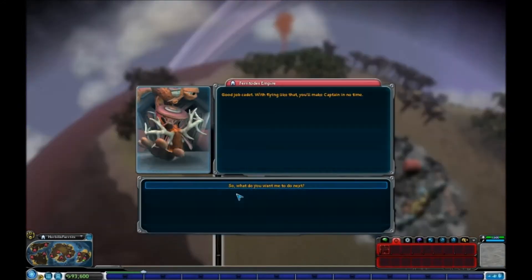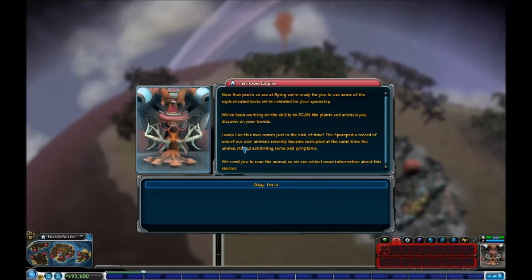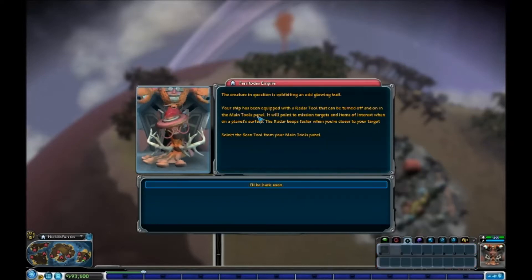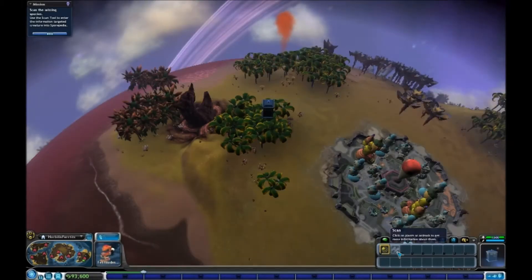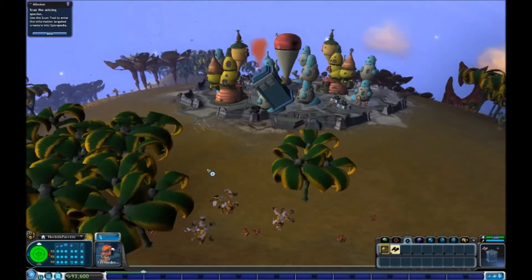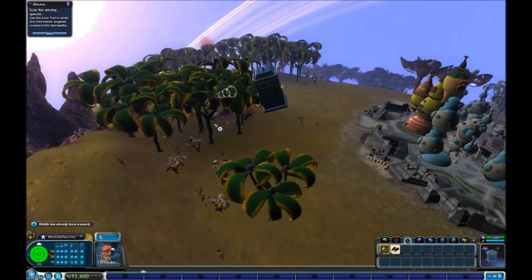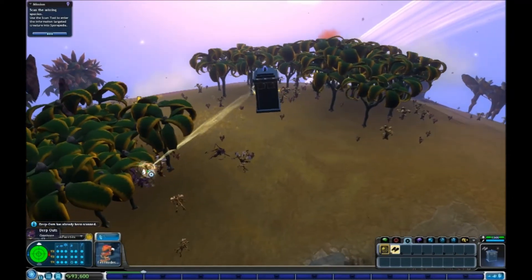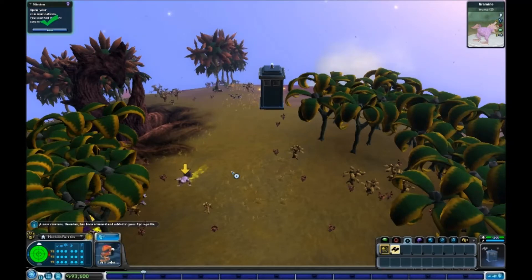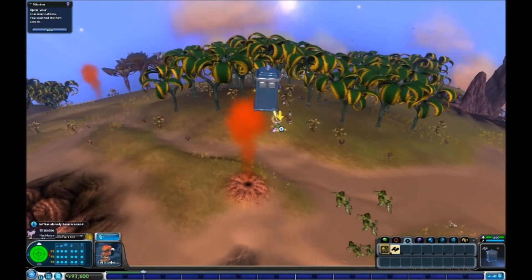We have a spaceship! We'll click on communication. So what do you want me to do next? Work on the ability to scan the planets. You get the scan tool. So click on the scan — that's homing in, showing us where one of our targets is. Now that we have the scan tool selected, we just left click and it's going to scan the various creatures.